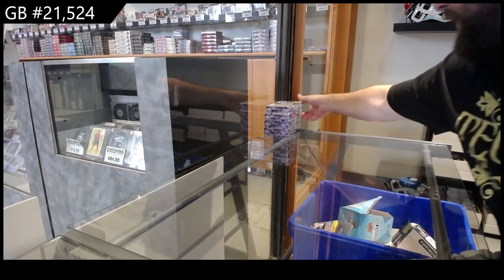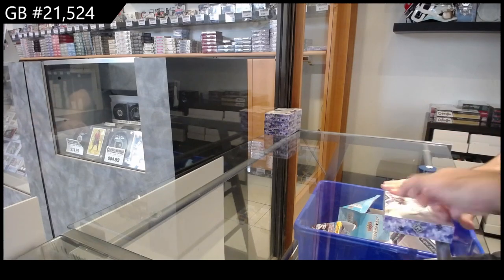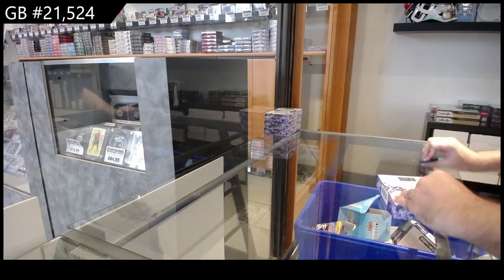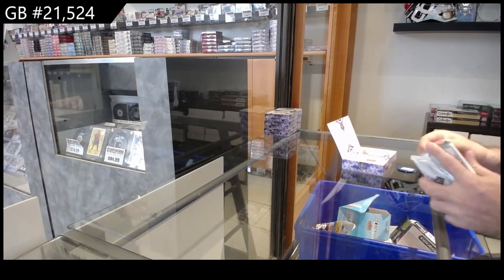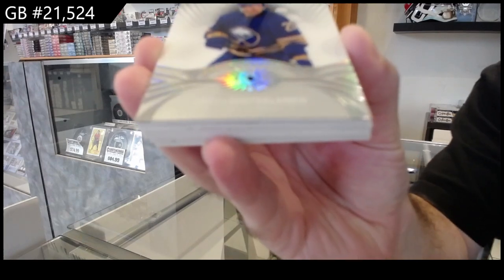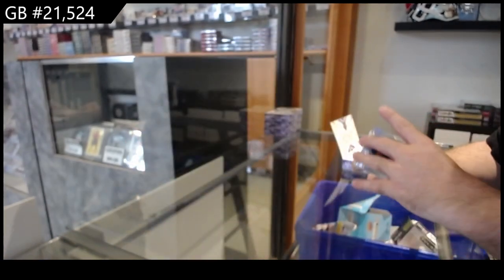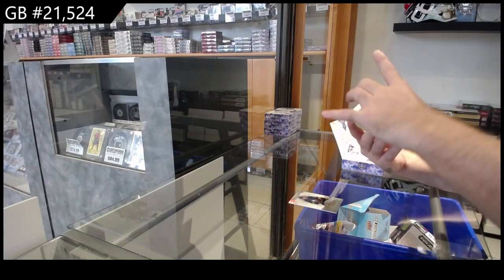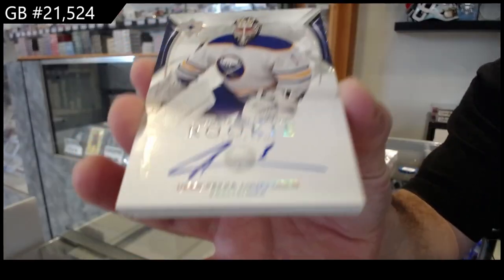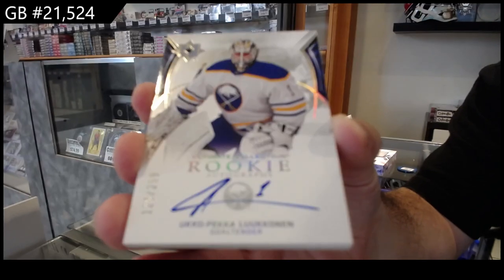Here we go, 21524, we have the — make sure it's a four-box, it is, perfect, four boxes of Ultimate. What will we get? I think we got a patch right off the bat. We got an introduction of Roostleinen for Buffalo — Roostleinen, Buffalo, save us! We've got a rookie auto to 299 of Lukanen, again for Buffalo — Uko-Pekka Lukanen.